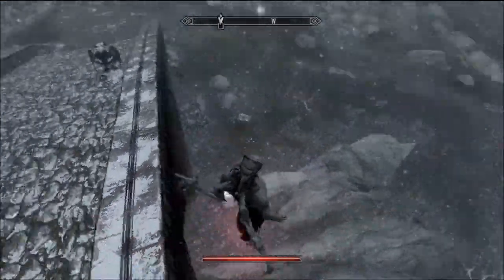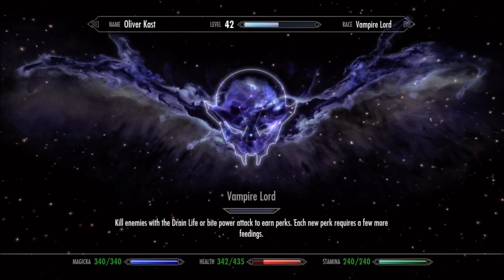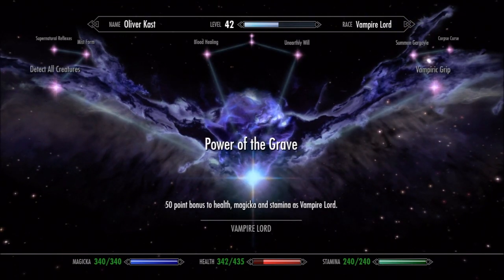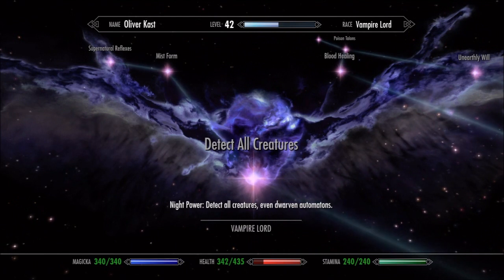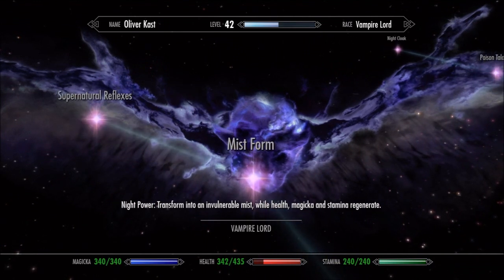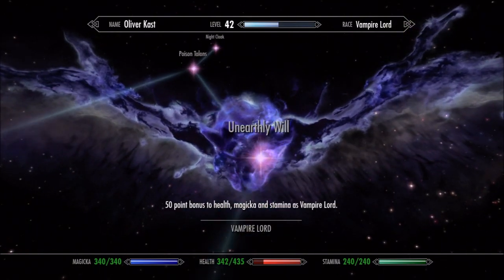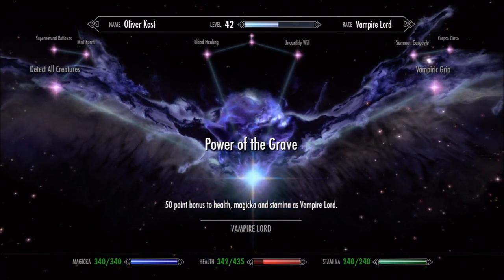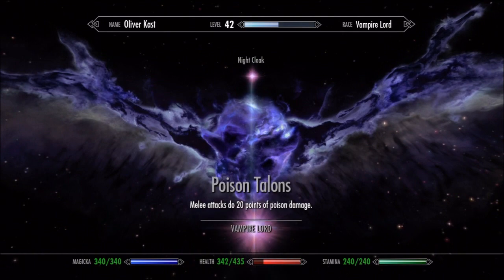So this is the vampire skill tree — press B to open it. You can see 'Vampire Lord': first is a 50 point bonus to health, magicka, and stamina as a vampire Lord. Your race changes on the top right to vampire Lord. The perks include: detect all creatures, mist form, supernatural reflexes, power of the grave, unearthly will, poison talons, night cloak, and blood healing.